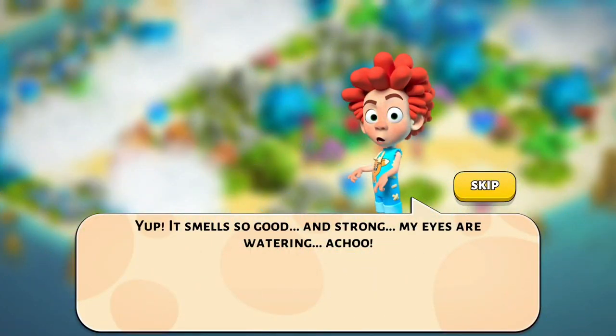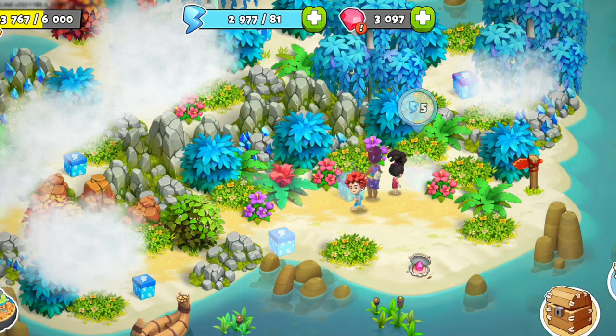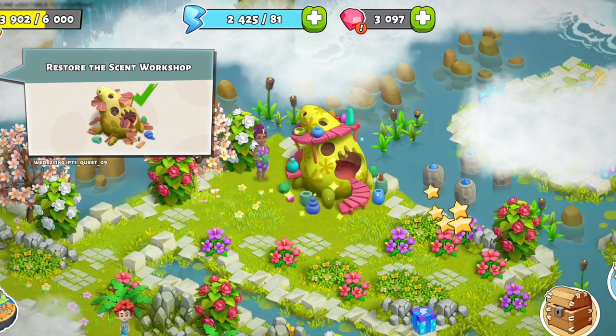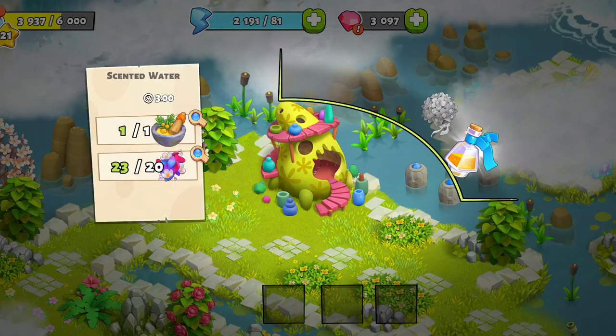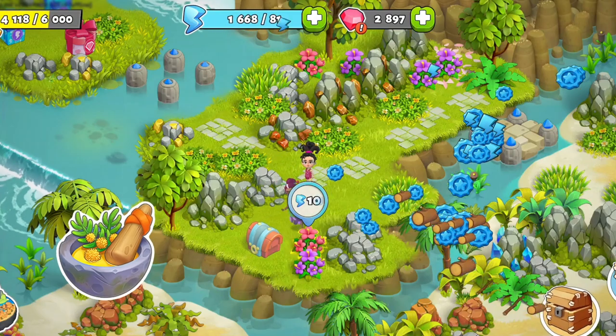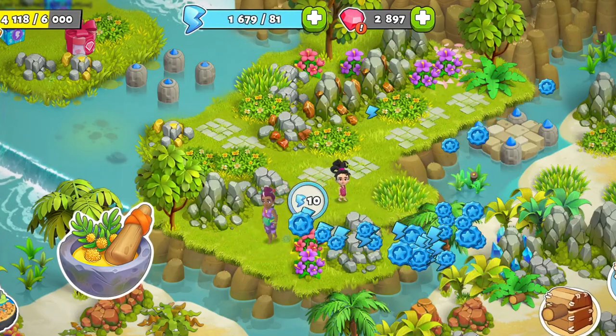The adventure begins on Flower Island. The kids work with Jenna to put together beautiful flowers in time for the wedding. This involves repairing the scent workshop and crafting scented water. Scented water will be really useful later on. To craft it, you'll need flower petals and mimosa oil. Mimosa oil can be found in chests throughout the island. These items will also be helpful for some upgrades.